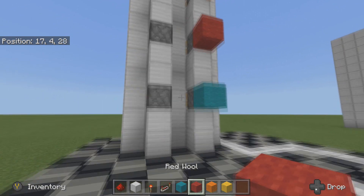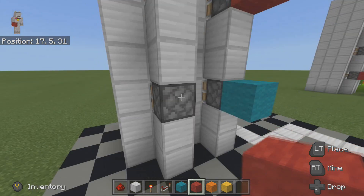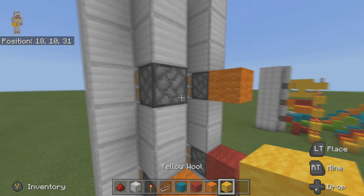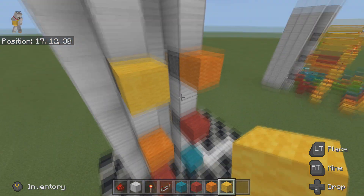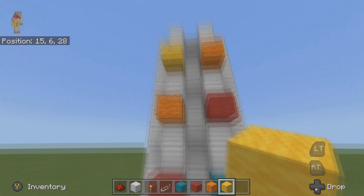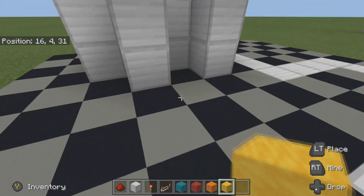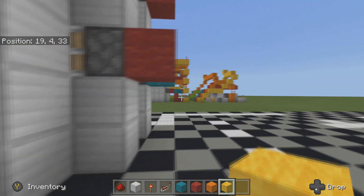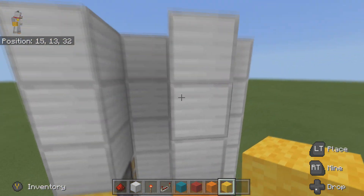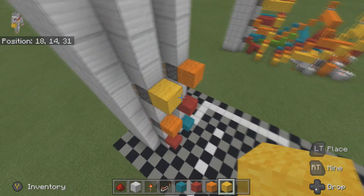The trickier part is going downwards — you want to bring the colors one down: red there, orange there, and yellow there. You may notice the blue one doesn't have two, and neither does the yellow. That's because blue is the bottom floor which already has soul sand, so we don't need another piston there, and the top floor doesn't need one either — so we've cut down on the number needed.